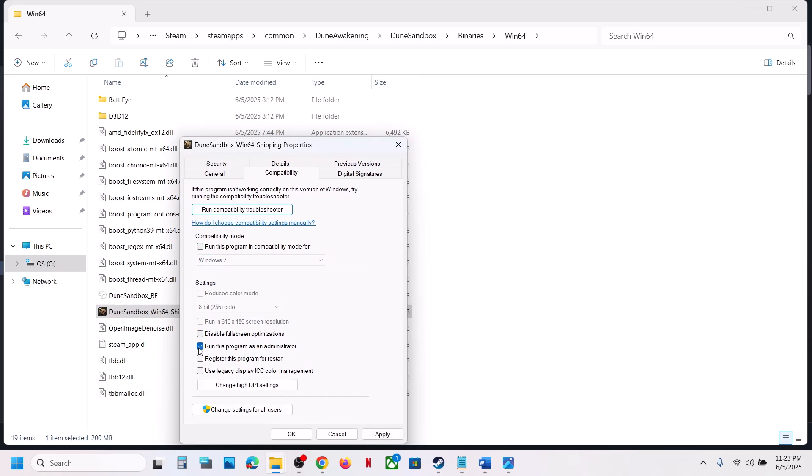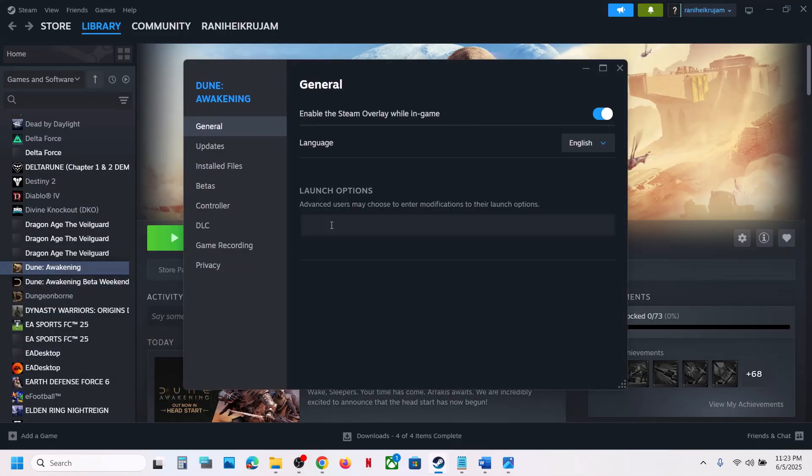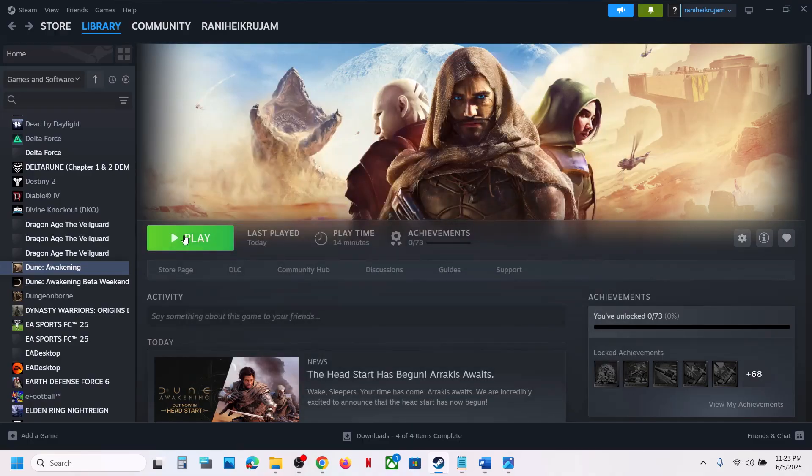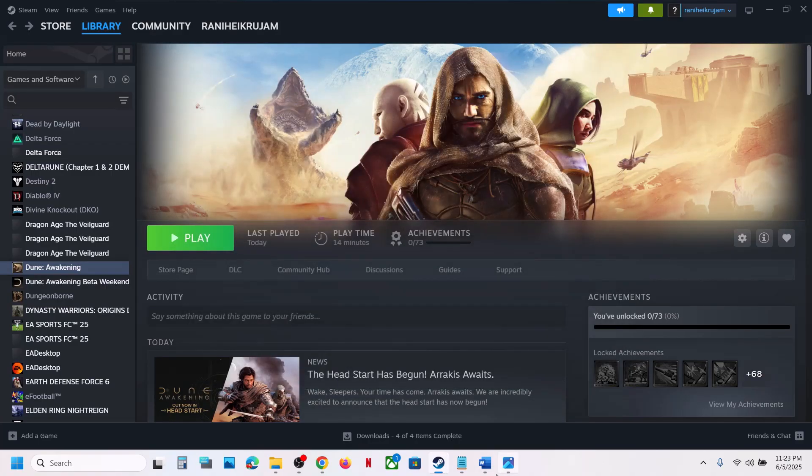The next step is to try DX11 or DX12 in the launch options. Right-click the game, go to Properties, and in the launch options type '-dx11.' Launch the game and check. If still not working, try '-dx12,' launch the game and check. If neither works, clear the launch option field and follow the next step.